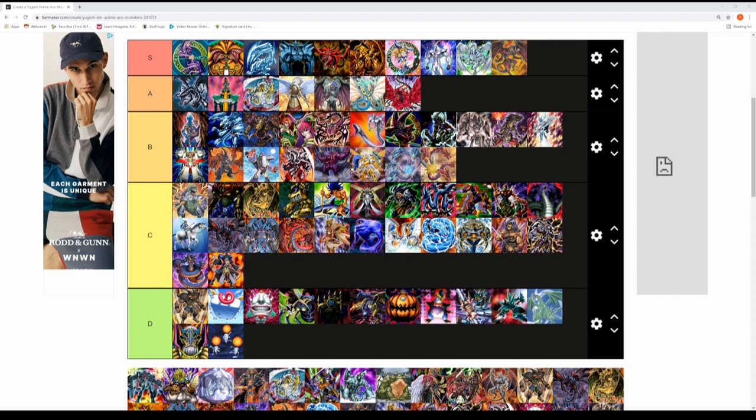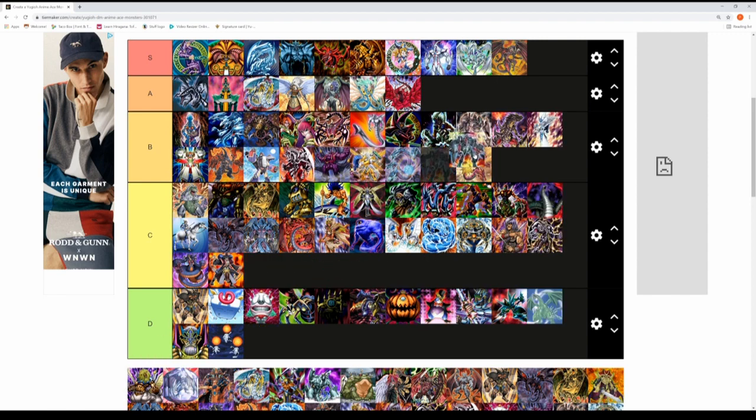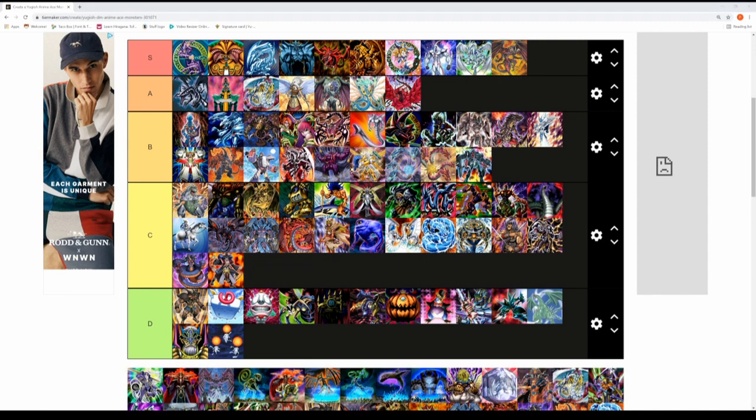Gregor's monster — Flying Fortress SKY FIRE. What a card! It requires Summon Resonator, Trap Resonator, and Spell Resonator to get it out, but once it's on the field it's absolutely devastating as an anime boss monster. For such a minor character like Gregor, it's a well-deserved placement. I'll put it in B tier — lower A tier was tempting but yeah, solid B tier for Flying Fortress SKY FIRE.